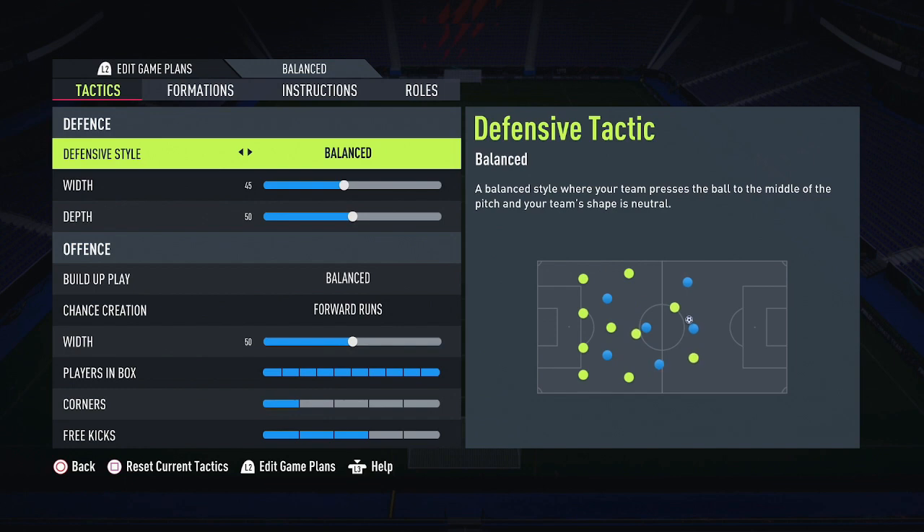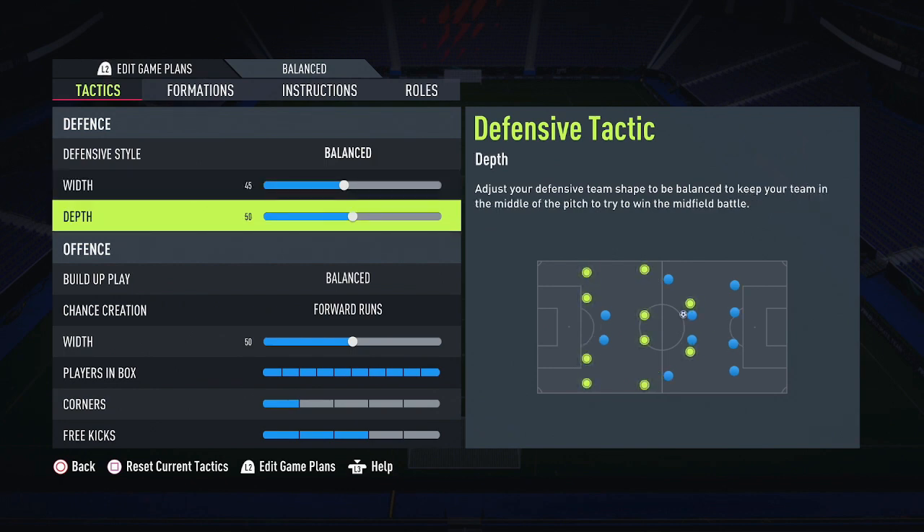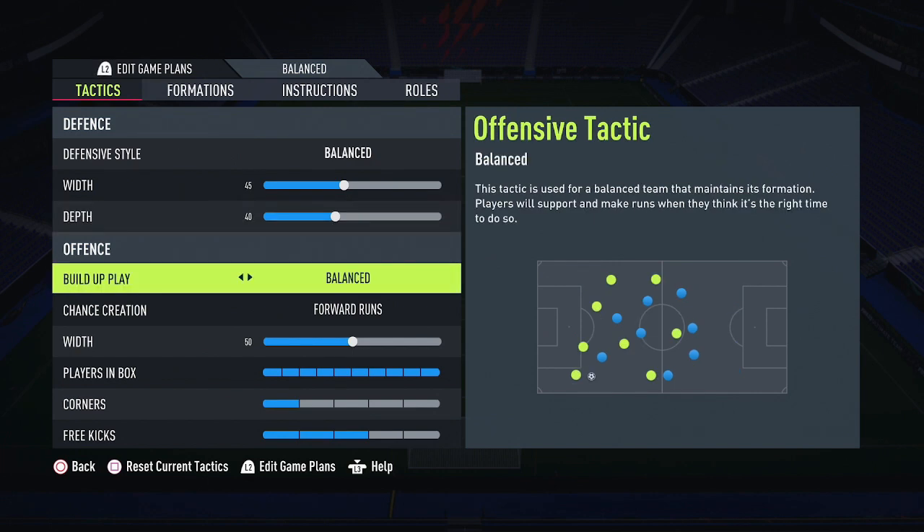For the defensive style with the 4-4-2, I keep it on Balance, which presses the team while keeping the shape neutral. Width I have on 45. Depth I have on 50, but I'll probably lower it down to 40 because on FIFA 22 everyone's getting better attacking players with more pace, so I'll keep depth on 40.